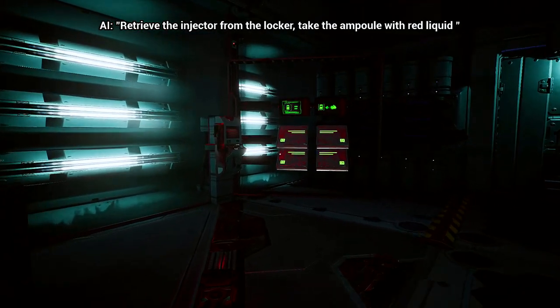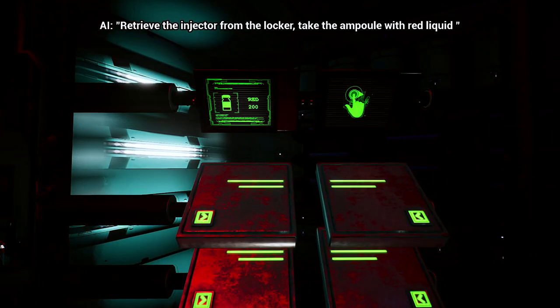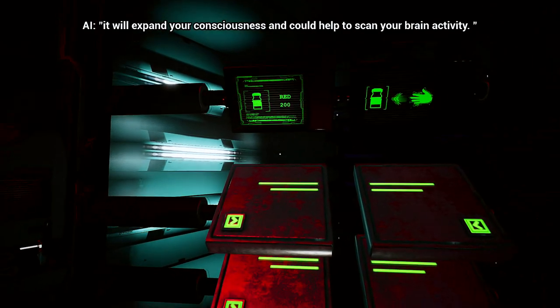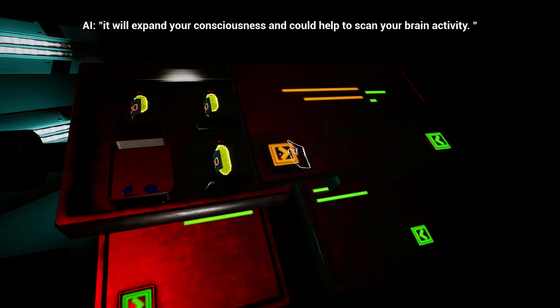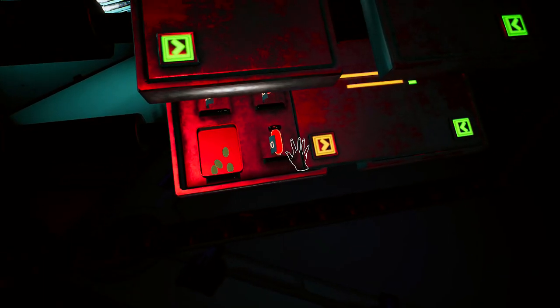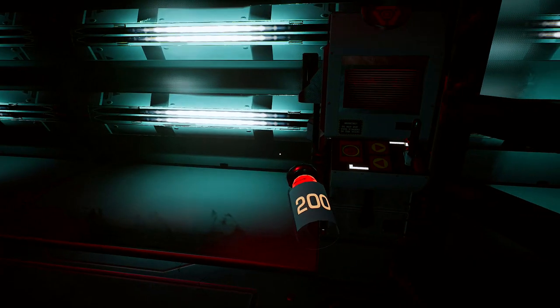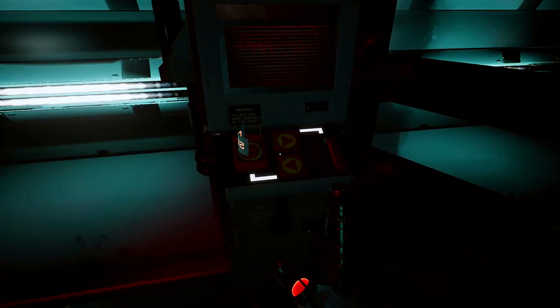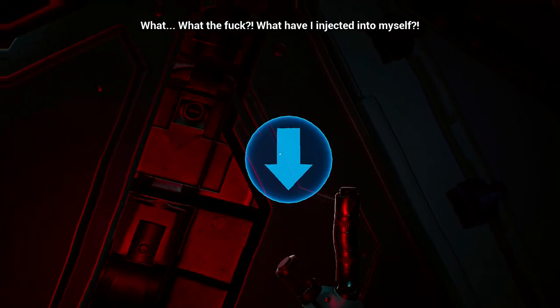Retrieve the injector from the locker. Take the ampule with red liquid, and administer 200 units into the chest area. Do not be afraid — it will expand your consciousness and could help to scan your brain activity. Alrighty, I hope nothing bad will happen to me. Some red, and pure 200 units. Inject me — how do I use it? Oh, like this. What the fuck? What if I inject it into myself?